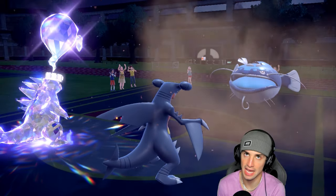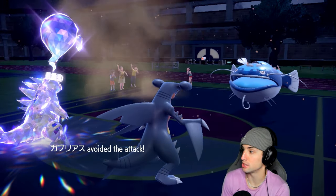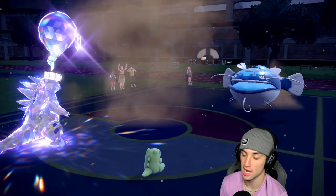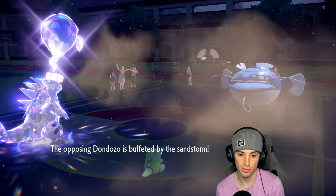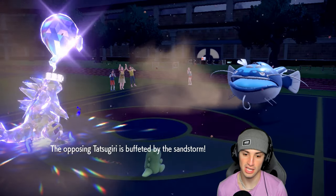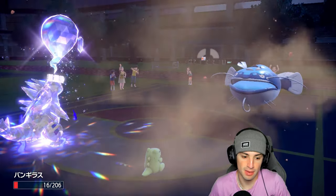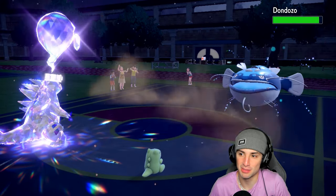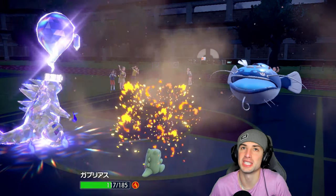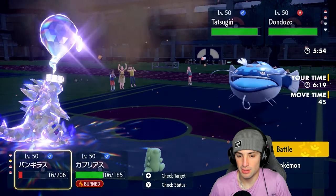Garchomp is just dodging everything — Make It Rain, Earthquake — I feel so bad for our opponent! Let's go! Dondozo takes some Sandstorm chip too. And Tyranitar also takes Sandstorm chip — it's always so funny when Tyranitar takes Sandstorm damage. It's like, dude, you set the Sandstorm, you Terastallize, and now you're taking damage!